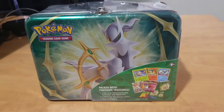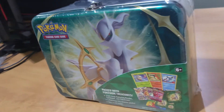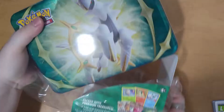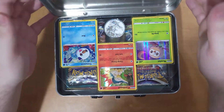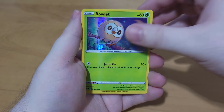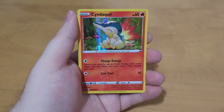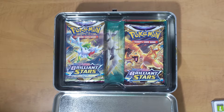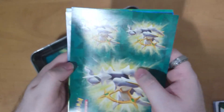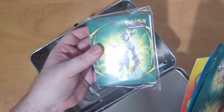Today we're opening the Pokemon Arceus Spring Collector's Chest, or what I like to call it, the Arceus Lunchbox. We're going to start by opening it up quickly. I'd like to show you guys what's inside. We have a Rowlet, an Oshawott, and a Cyndaquil hollow for the promos, which are very, very cool. Then we have two Brilliant Stars and three Fusion Strike packs, some sticker sheets as per usual, and a little binder.